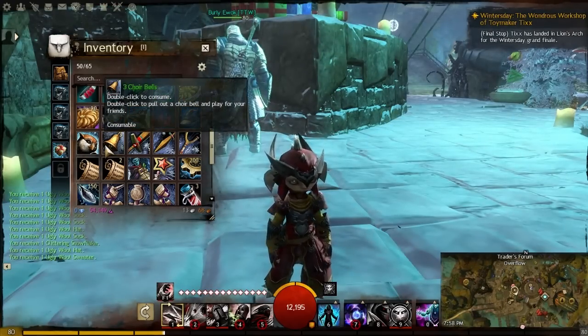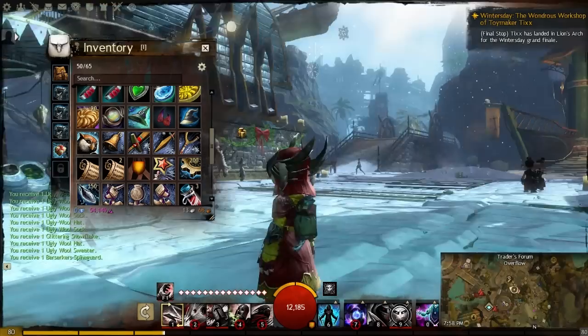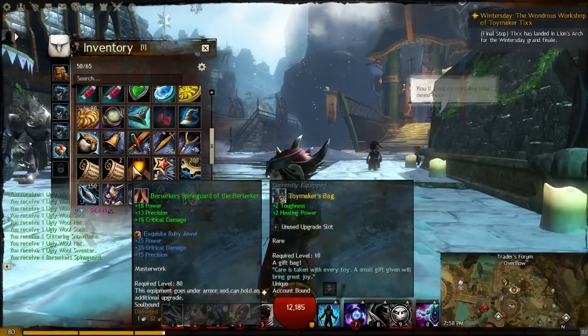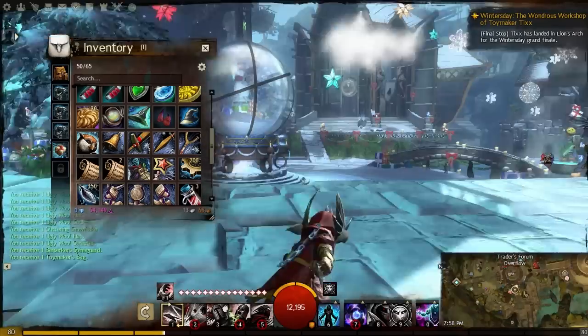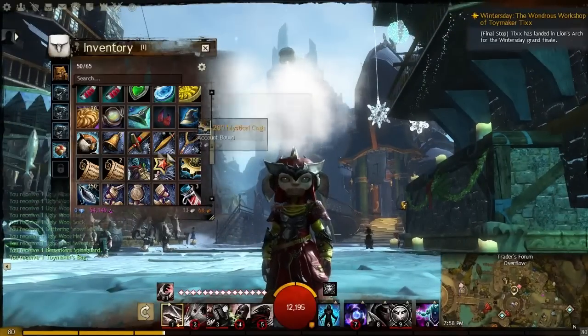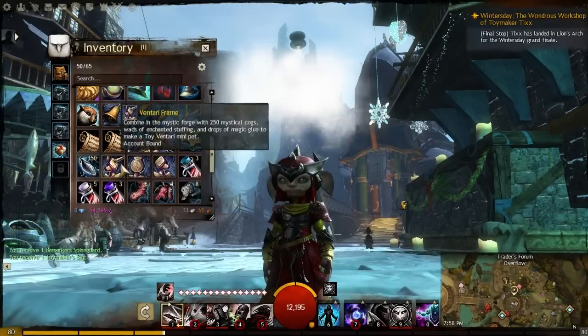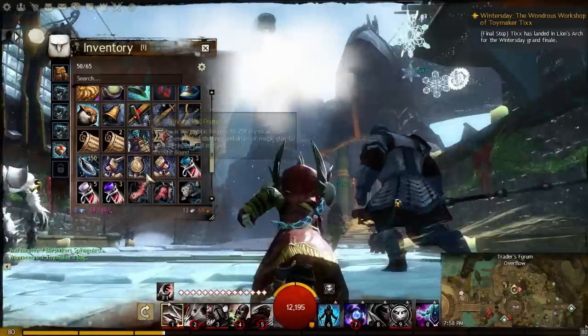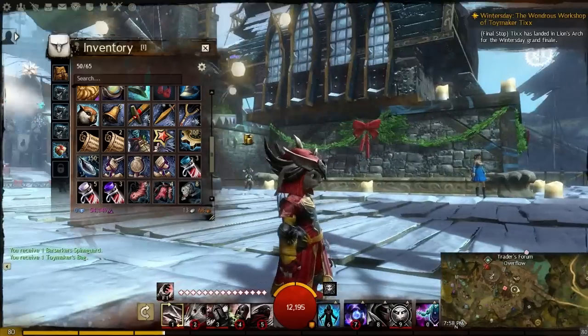I'm not going to consume the bell because I don't have the unlimited one. As of today you get this really cool backpack which has toys on it and gives you buffs. Now there's an event where you go inside of Tixx's balloon - I'm not going to spoil it because each one is different and they're kind of amazing. You actually can get these frames, and these frames correspond to different dolls.